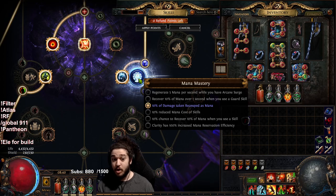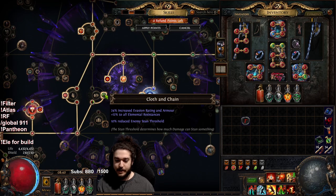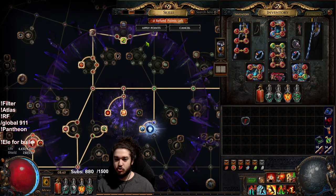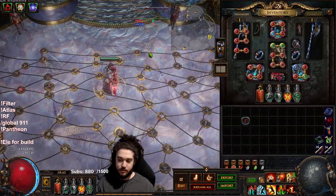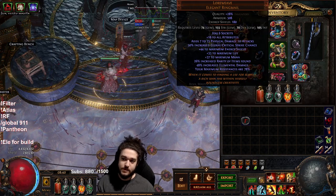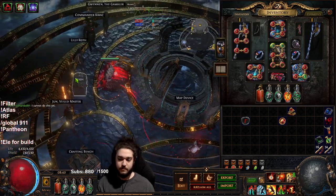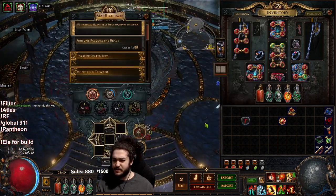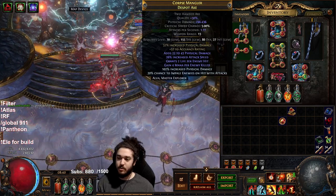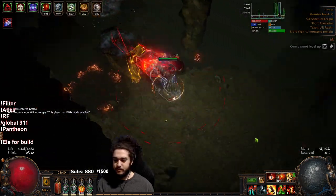I have a Lethal Pride jewel giving 20% armor, 20% melee damage, reduced enemy stun threshold, 5% strength, 20% fire res, 1% life regen, 20 strength, and 20% physical resistance. For players who can't get a six-link right away, I'm intentionally dropping Brutality and Awakened Melee Physical to demo a four-link. My axe is around 630 pDPS — still grinding for a better one, using a fractured base with essences.